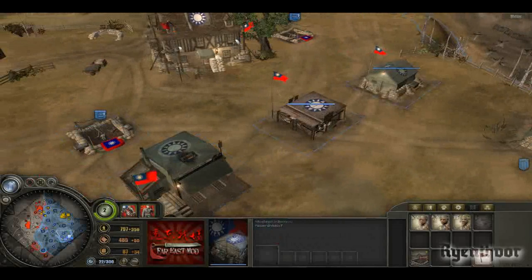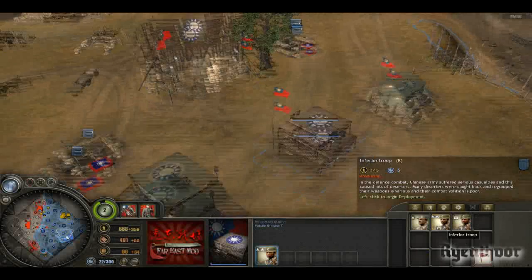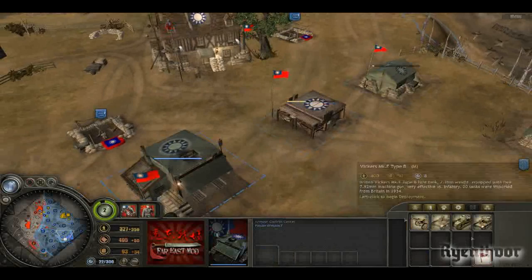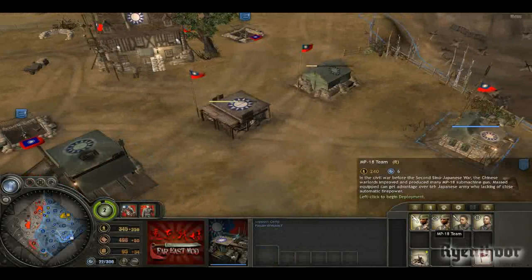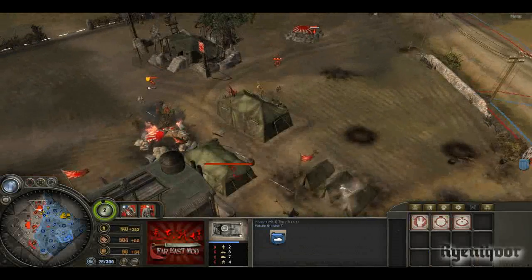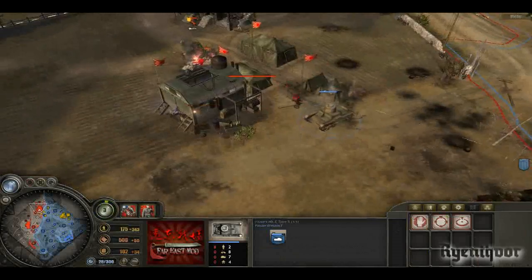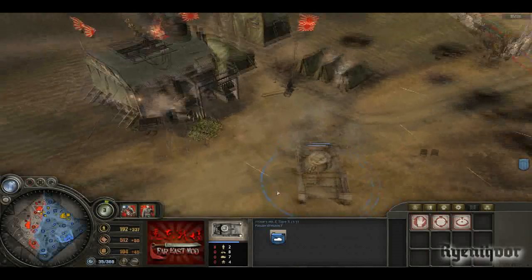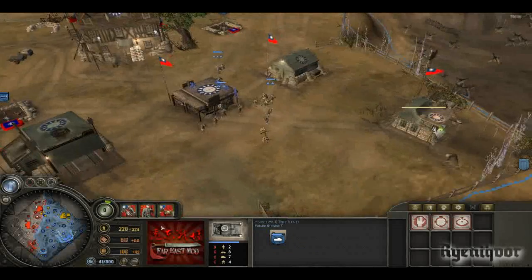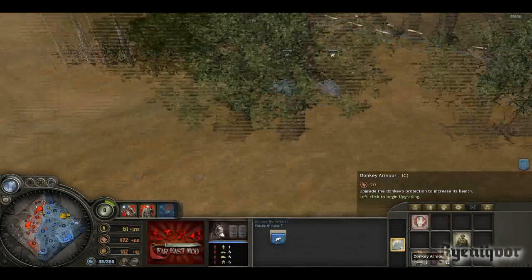I want to show you the donkey bomb because it's just hilarious — a wonderful unit in my opinion. Problem is with Japan they don't really have that much anti-tank capability. They don't have a dedicated anti-tank crew and their AT guns aren't that strong from what I've seen. The donkey bomb is the most lol unit in the game — you can even upgrade it with donkey armor.